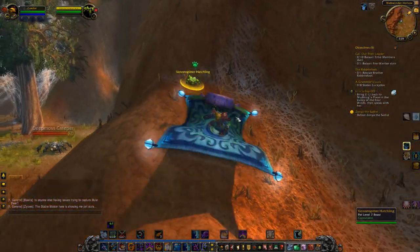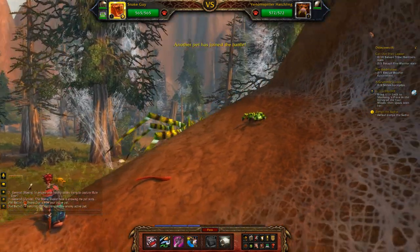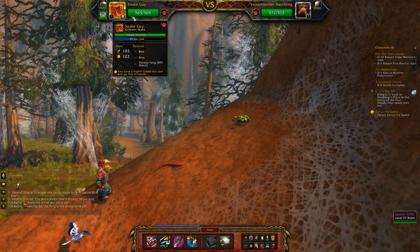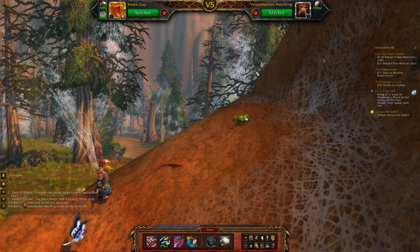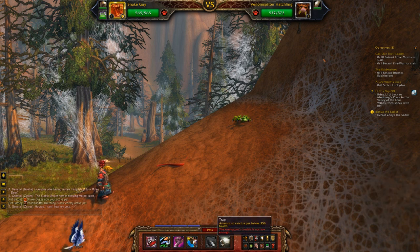And it is a Venom Spitter Hatchling. I've brought out Snake Guy — he is ready for battle. This is the battle screen. There is my health, there is his health, and these are the other pets you have available to you. He also has an Alpine Chipmunk on his side. You have three abilities: 1, 2, 3. You have 4, which is switch pet; 5, which is attempt to catch a pet below 35% health; and Forfeit, which will forfeit the match and your opponent will win. Or you can pass your turn.